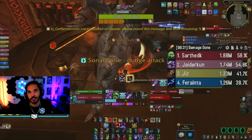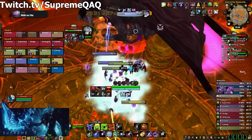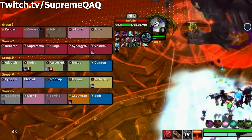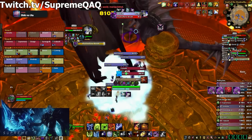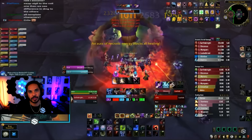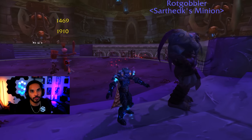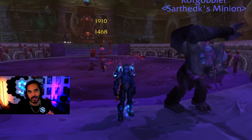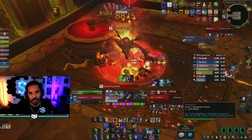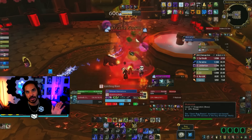Unholy Death Knights are about to be one of the strongest DPS classes in the entirety of Cataclysm Classic, with a lot of raids probably going to end up stacking multiple Unholy DKs because they are incredibly powerful — not only sustaining damage, but also dealing significant AoE damage throughout the entire expansion. The class changes quite significantly from Wrath of the Lich King, getting rid of the dual wield playstyle focused solely on Gargoyle's damage, moving to a more balanced rotation where you buff your ghoul, manage your diseases, and use your Gargoyle during burst phases. It is no longer the be-all end-all to just focus on getting a good Gargoyle.